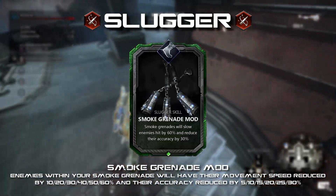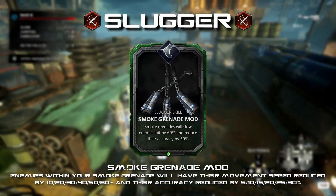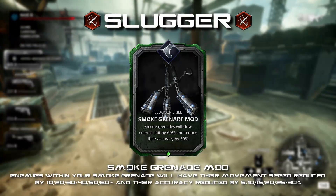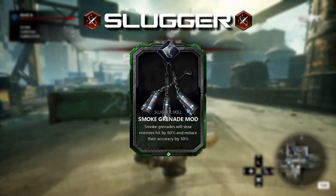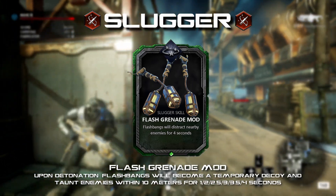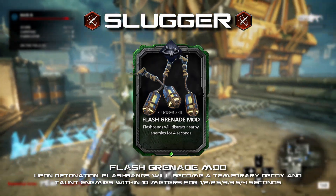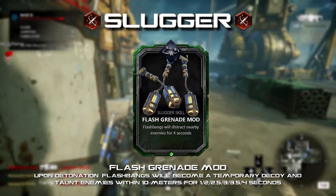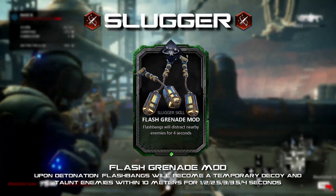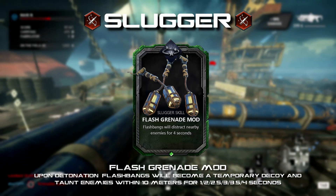Smoke Grenade Mod: smoke grenades will slow enemies by 10 to 60 percent and reduce their accuracy by 5 to 30 percent. Having another class capable of slowing enemies and adding an accuracy modifier gives this class more subtle crowd control functionality. Currently smoke grenades do basically nothing in horde, so it would be nice even for just one class to get some meaningful use from them. Flash Grenade Mod: flashbangs will become a decoy for those not affected by the flash within 10 meters for one to four seconds. Flashbangs can be unpredictable, and this card would help by causing a temporary decoy effect.